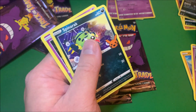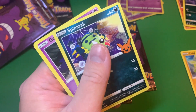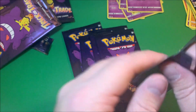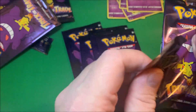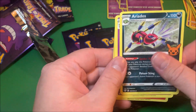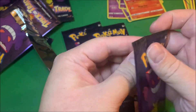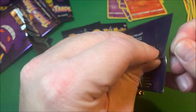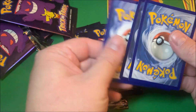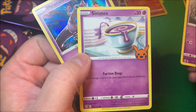There we go - Spinarak, Ghastly, and Snore. I'm going to put the holos into a pile. You're basically already seeing what I pulled - there's nothing new here. I can still do a recap at the end; I have them sleeved over there. There's a fire type, and there's only one fire type so I already know what I got - Chandelure.